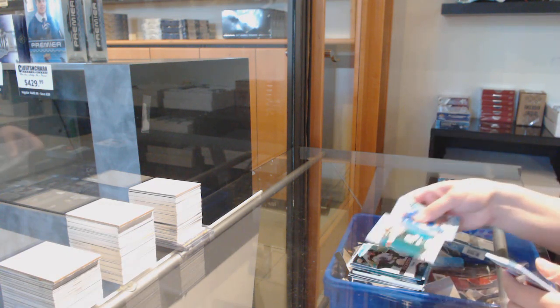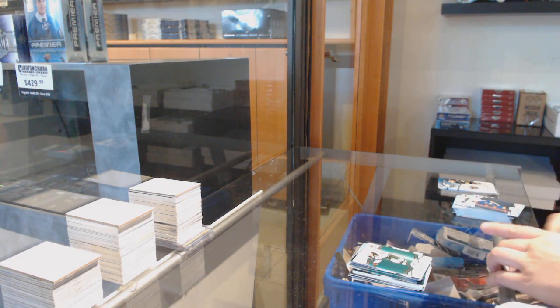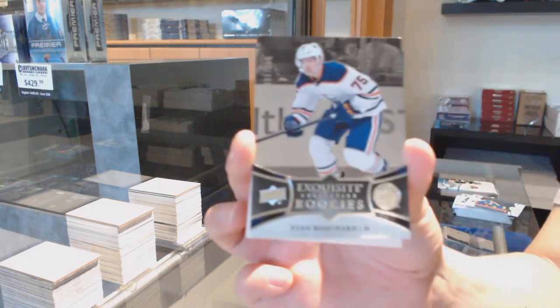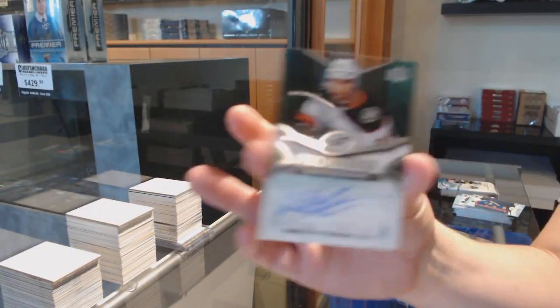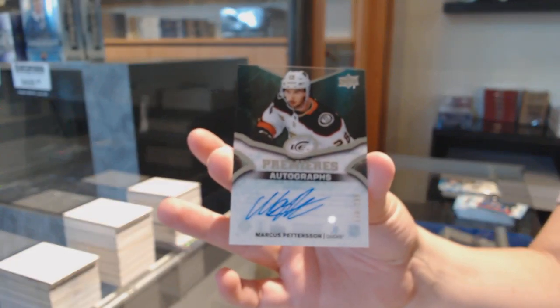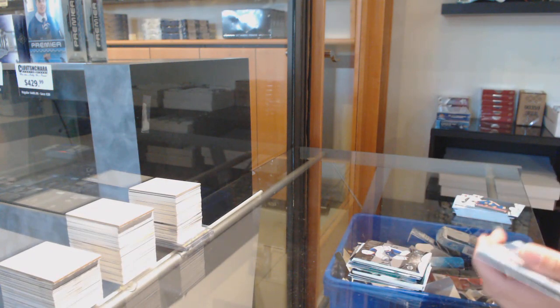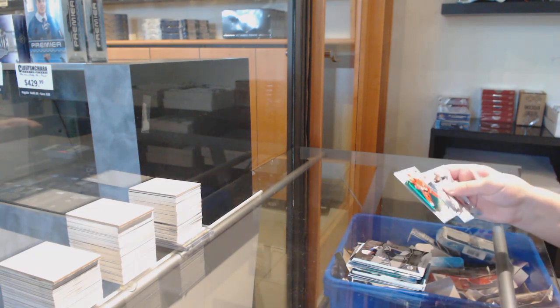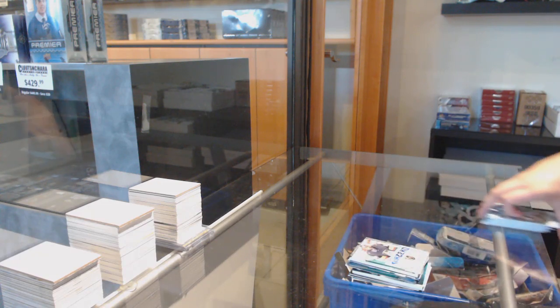Green of Eric Staal. We've got an Exquisite Rookie number 2, $2.99, Evan Bouchard. And an Ice Premiers Auto number 2.99 of Marcus Pettersson. Green of Sebastian Aho and Sub-Zero of Marc-Andre Fleury. There we go.